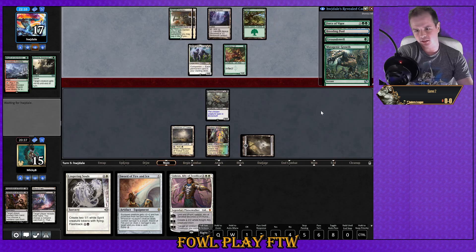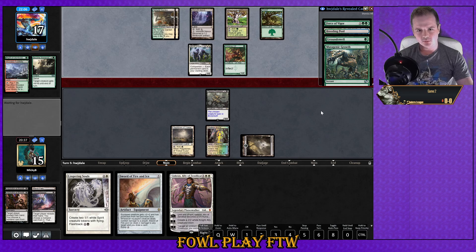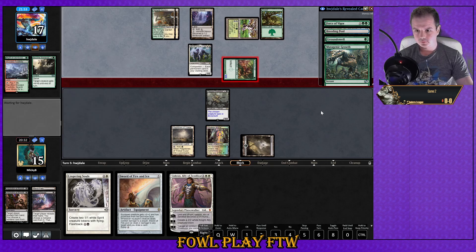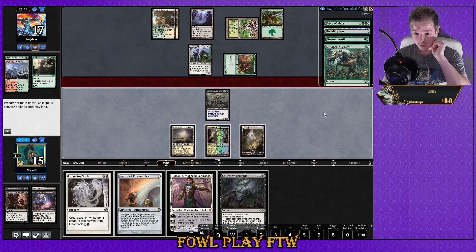I don't have to be so aggressive — his land count is getting kind of high. He can pretty much just become immense and he finds Pendelhaven. I'm really happy just taking one hit, probably pumping it to two with the Pendelhaven. Cool, so now I'm just dodging Distortion Strike. Collective Brutality finally — that is a card and a half! We've got Sword of Fire and Ice down and we're getting closer. Lingering Souls just puts up blockers. He's got eight damage on board — enough to potentially kill me.